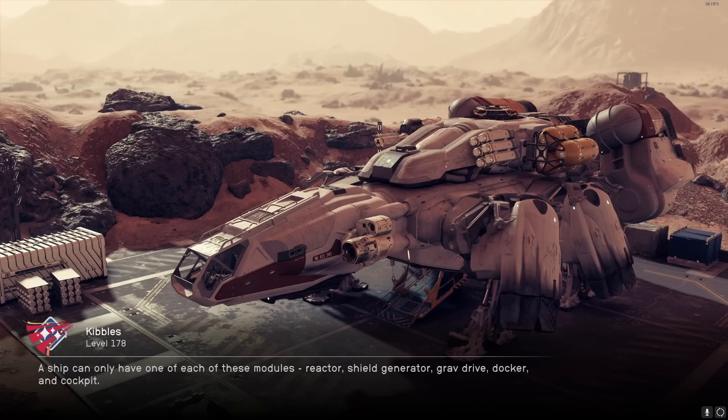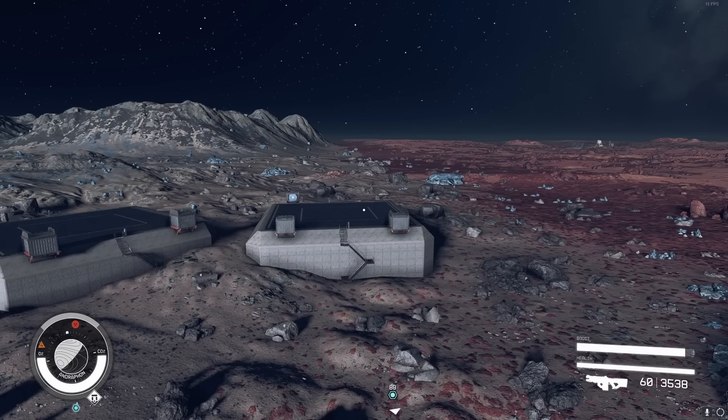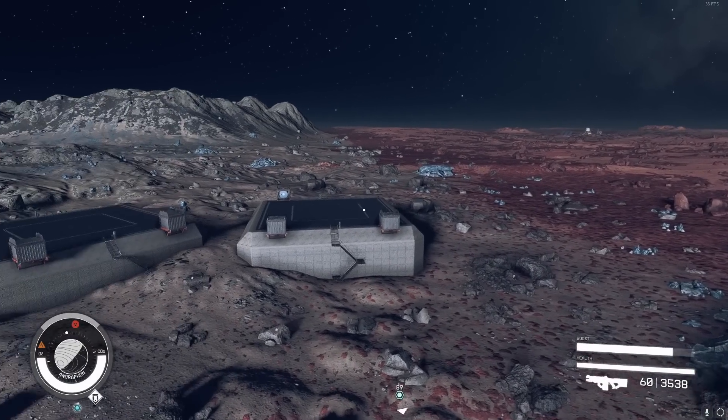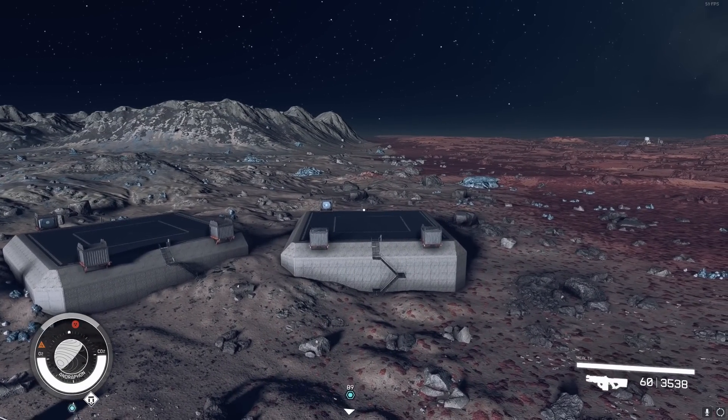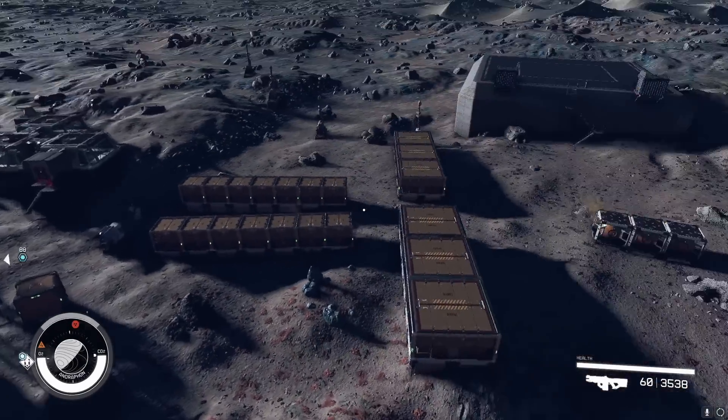If you don't get the split biome, try again — keep generating new maps. Every time you land on a planet it generates a new map, so just keep trying until you get a split biome. A split biome will look something like this; sometimes it's not very obvious, but on this planet it is. You'll be able to follow this split until you find an outpost that has iron and aluminum.